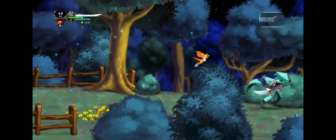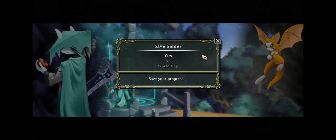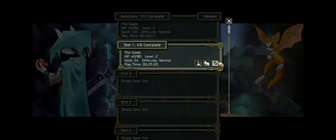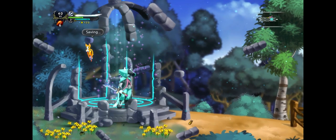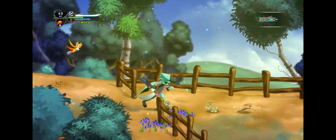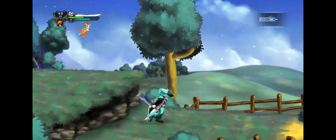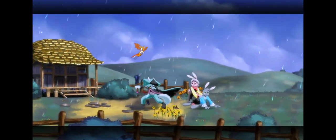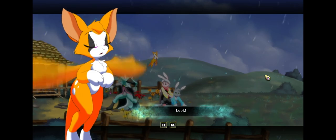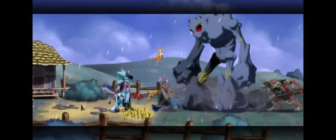So this has been Dust: An Elysian Tail. You can get it on Steam, Xbox, PlayStation, and quite a few other places. I really like it. I think I'm going to play a little bit further just to see what the story is like, though — it seems kind of generic to me. You know, somebody with amnesia is the chosen one.